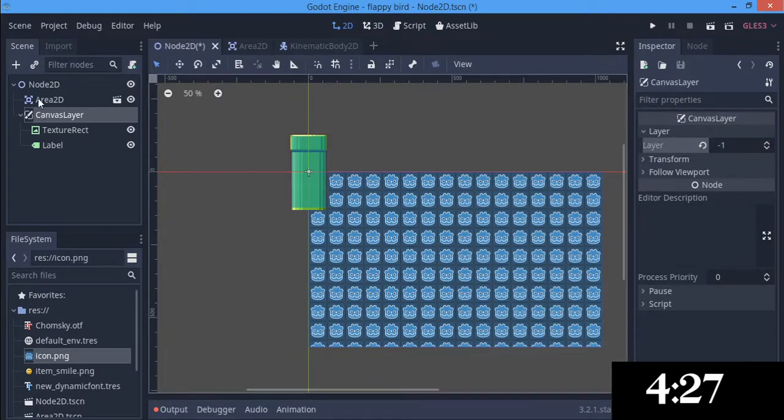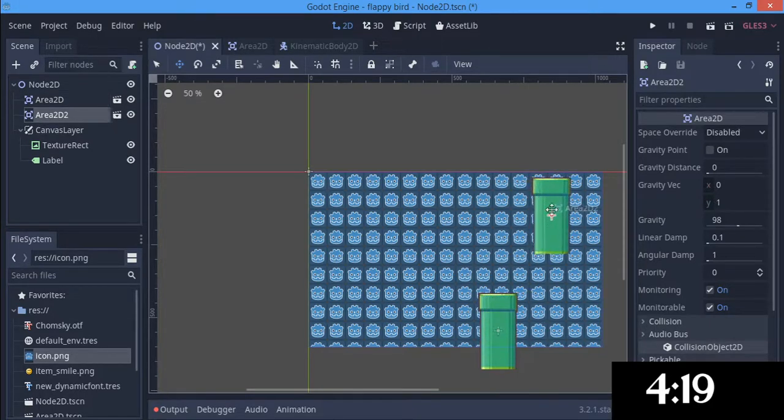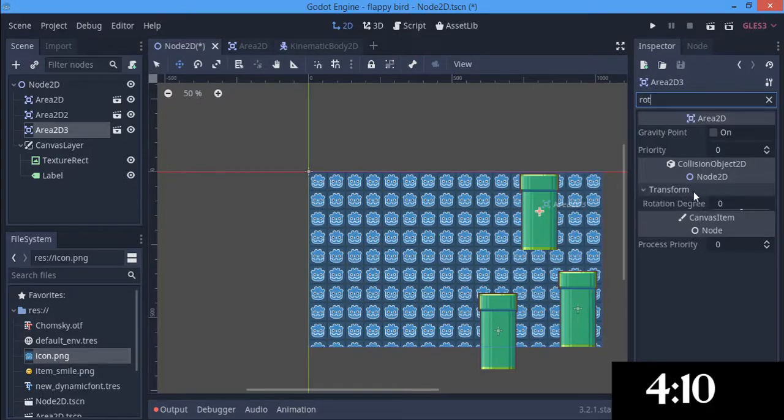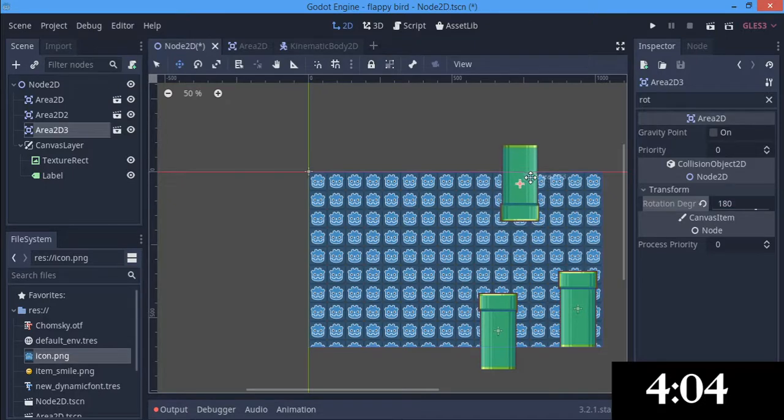Then the area 2D — I am going to just position these tunnels here and in some other places. And I am going to duplicate this and flip the rotation to about 180 degrees, something like this. So we are done with our setup.